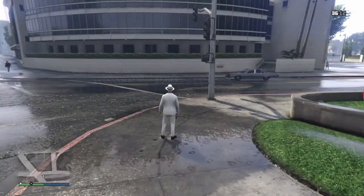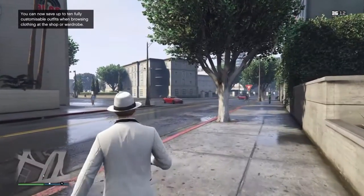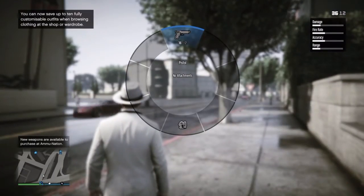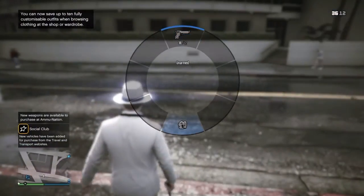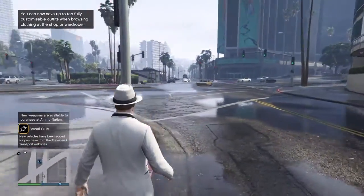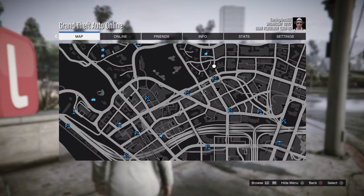Boom — I am just on a random street corner. I have a gun, that's cool. So let's see what all I can do here. I want to buy a house.